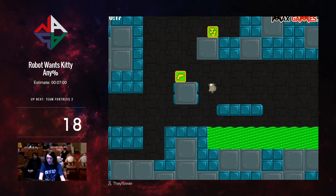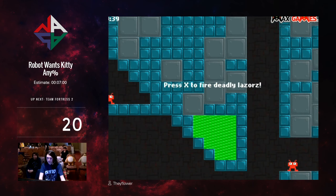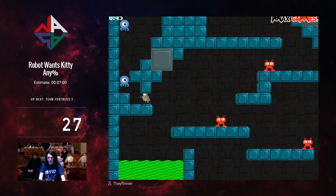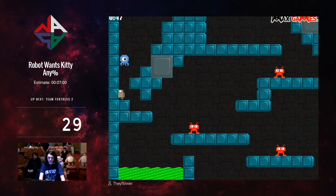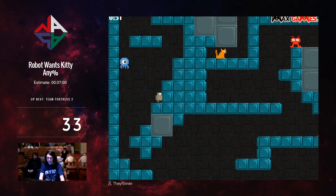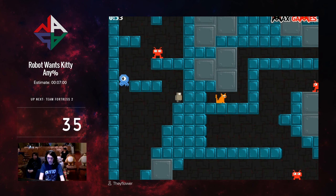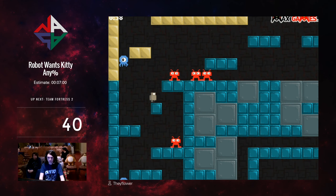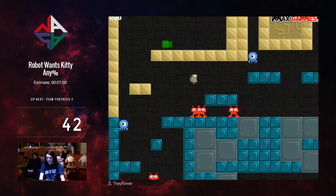I bonked my head on the ceiling there because jumps in this game have a set height that they always go to. I was a little slow there, so I have to just wait for the squid. I sort of have to wait for the robot after every jump and that makes this game a little bit slower. If I can just hit that robot and reverse him.